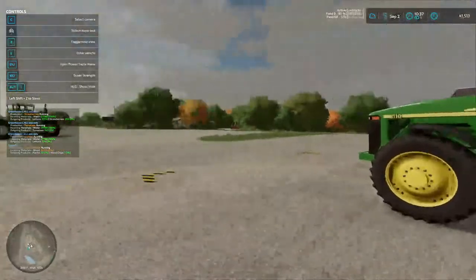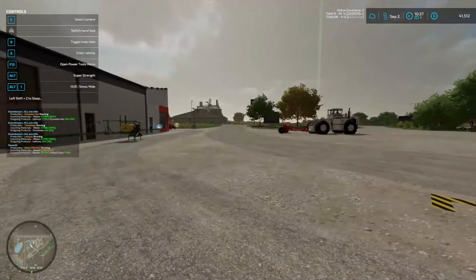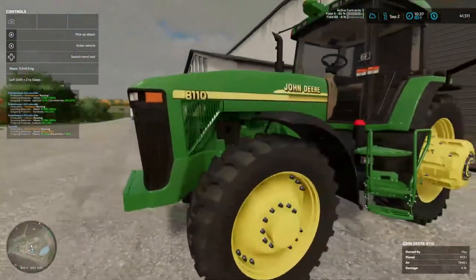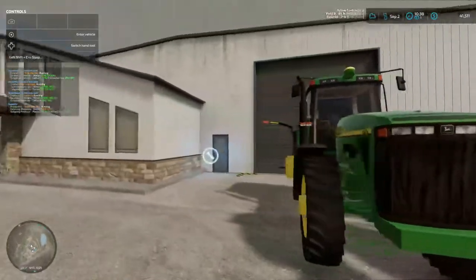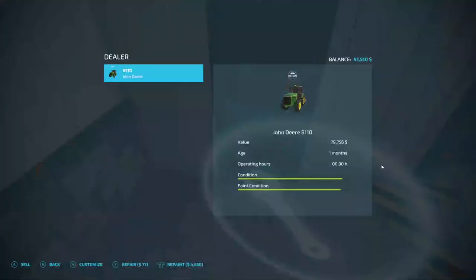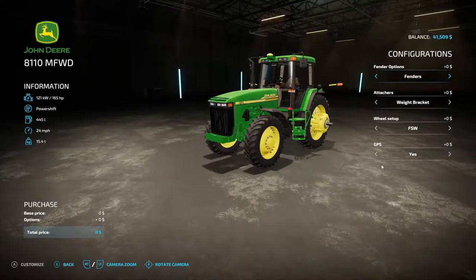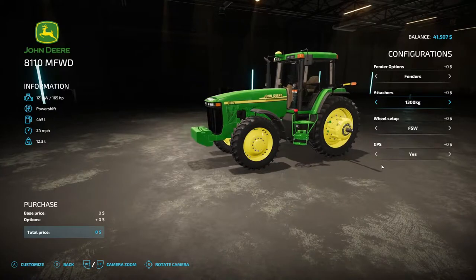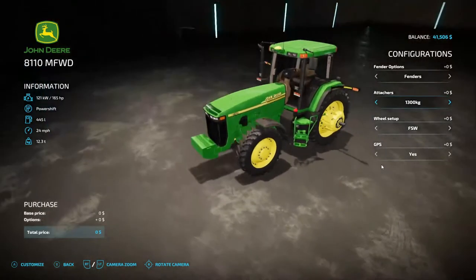We are up here at the market. As you can see, the Big Bud's up here too — I'll get in that here in a minute. But the 8110, we are going to fix up. Now I forgot about fixing that up. I hope we got enough money. X to customize. Weight bracket — standard. Route box — no, there we go. We want a bunch of weight on the front.